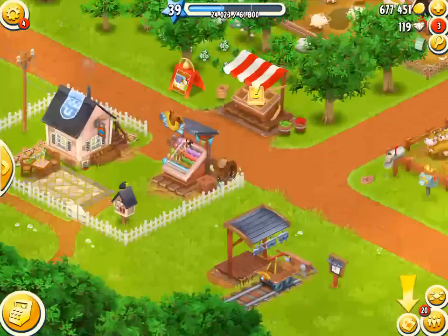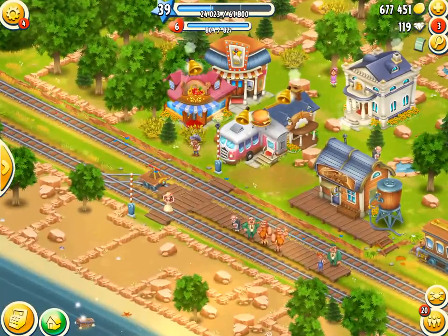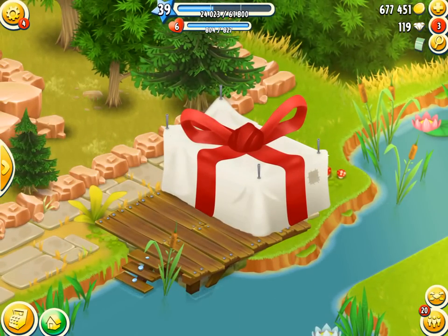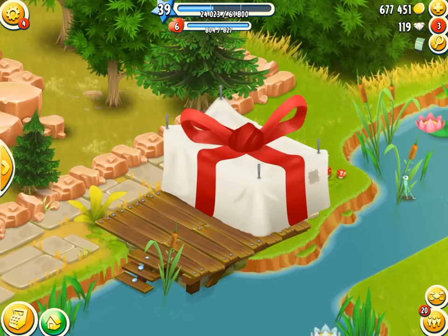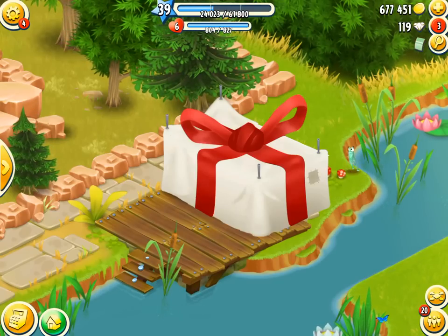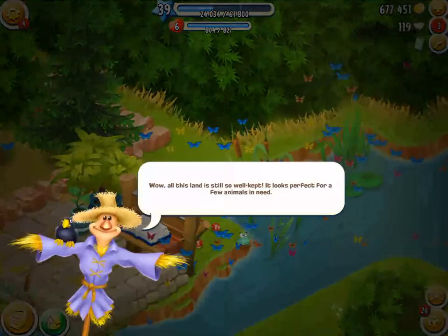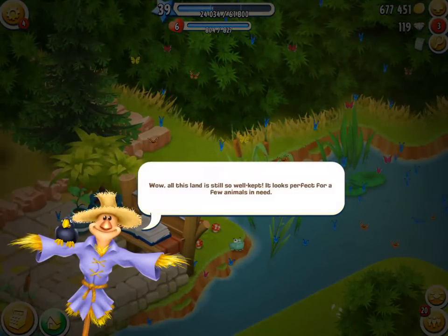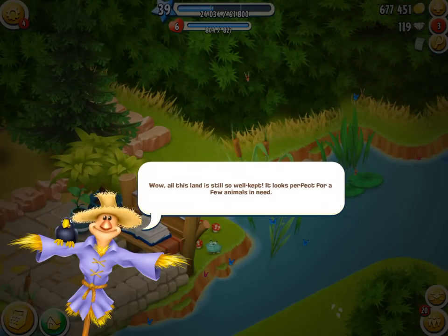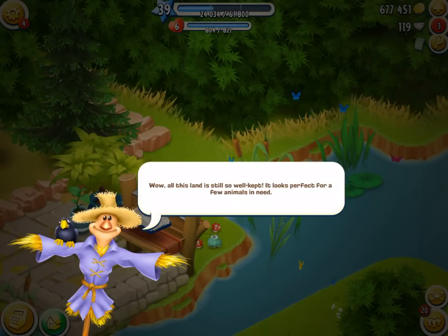Going to the sanctuary for the very first time. I've done little to no research on the sanctuary, so this is not that educational - this is just exciting. I've just seen a few photos on the Heyday wiki and a couple of photos in Ricky's videos, but nothing much. So this is brand new to me. Going ahead and tapping it - we now have the sanctuary with a beautiful logbook right there! All this land is still so well kept, it looks perfect for a few animals in need. Are we gonna get a crocodile? I'm just kidding - I know it's a hippo and a giraffe.